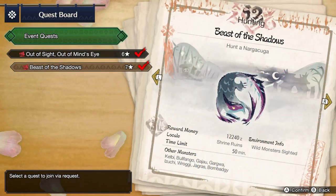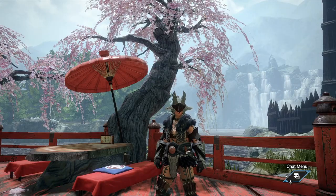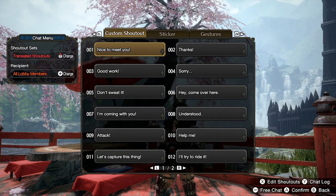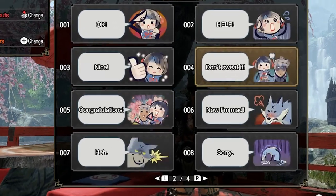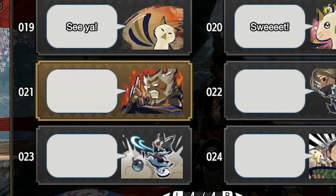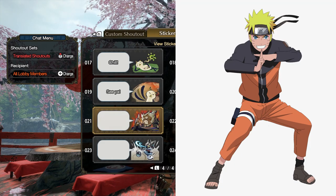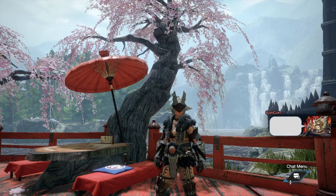Once you hunt this quest and beat the Norgakuga, you will get a special sticker you can use in your chat menu. Use the d-pad to access your chat menu, go to the stickers side by pressing ZR and ZL. There is a new sticker — number 021 — which is Elder Fugen doing like a shadow clone jutsu. He's real angry.